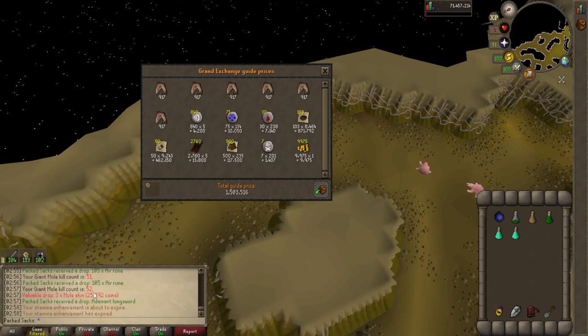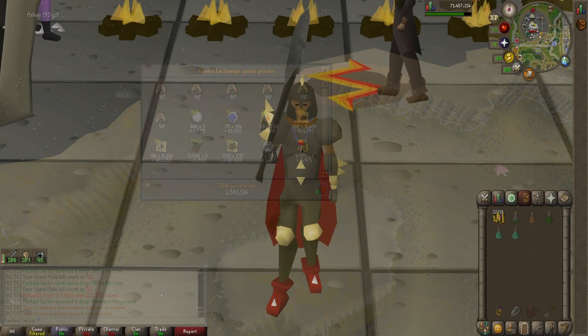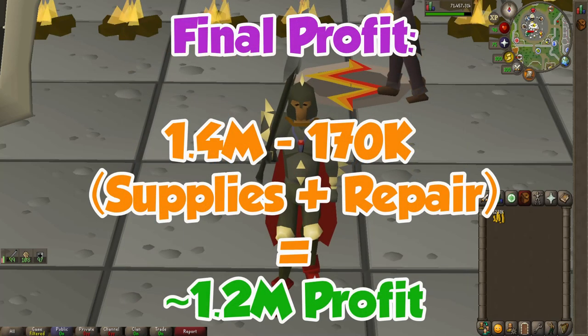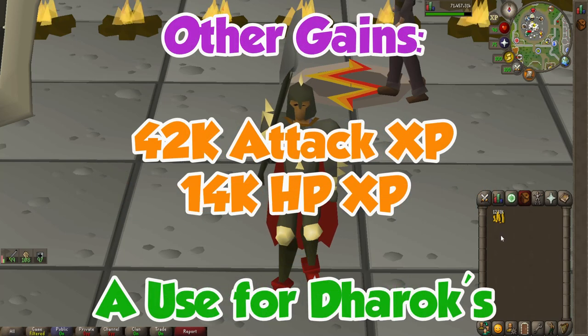Keep in mind I will have to subtract supply costs such as prayer potions — we used about a dozen of them — a few super combat potions, a few stamina potions, and also the Dharok's repair costs. After selling everything off in the Grand Exchange and subtracting all supply costs and repair costs for Dharok's — which was surprisingly only 15k for one hour — our final profit after all costs sits at 1,231,000 GP with my current gear and stats.